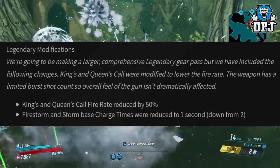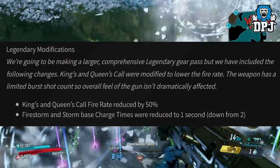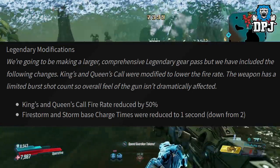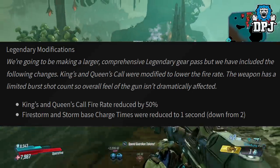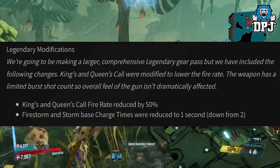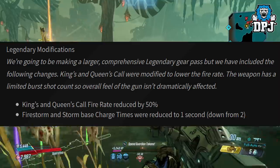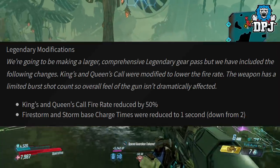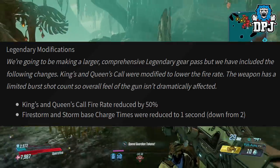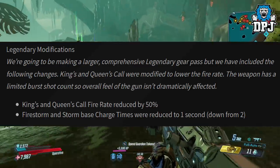Legendary modifications. A larger comprehensive legendary gear pass is coming, but the following changes are included now. King's and Queen's Call were modified to lower the fire rate — the weapon has a limited burst shot count so the overall feel of the gun isn't dramatically affected. King's and Queen's Call fire rate reduced by 50%. Firestorm and Storm base charge times reduced to 1 second, down from 2.